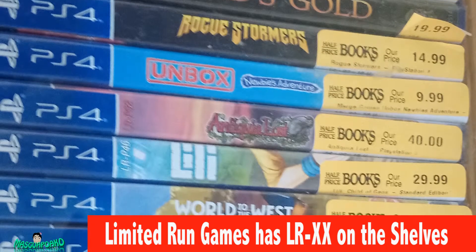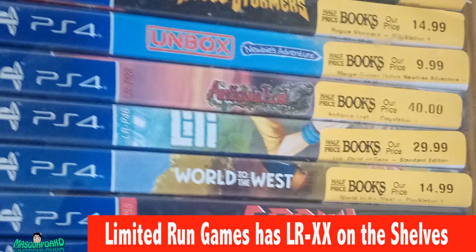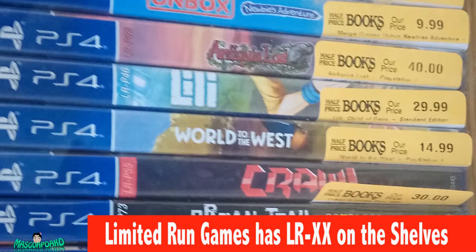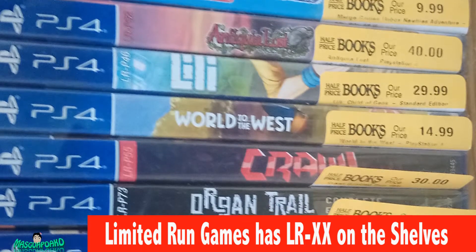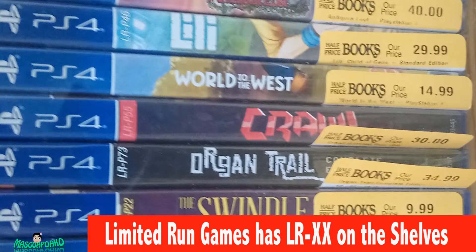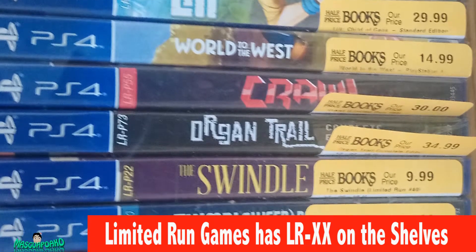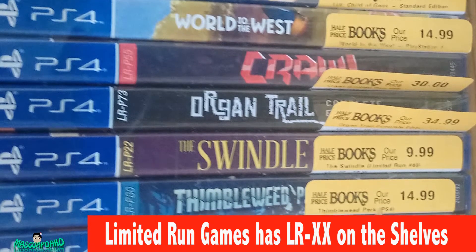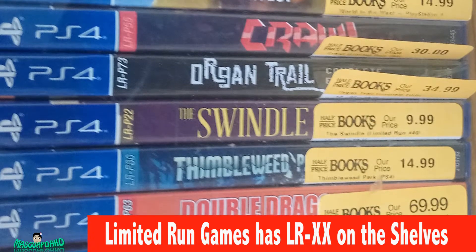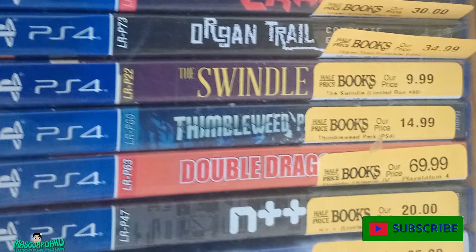Unbox for $9.99. And I can't see that one — it's $40, I don't know what game that is. Lily for $30. World to the West for $15. And Crawl, Oregon Trail, Swindle — Oregon Trail is $35, Crawl is $30, and Swindle is $10.